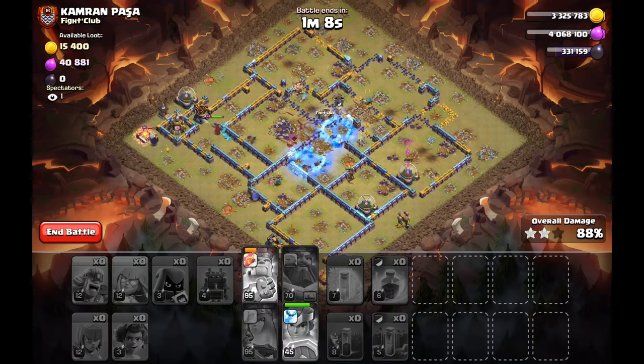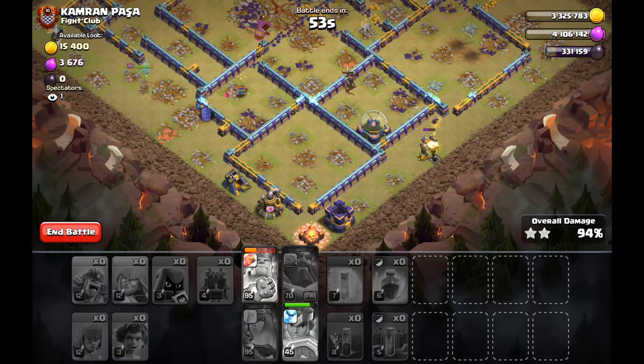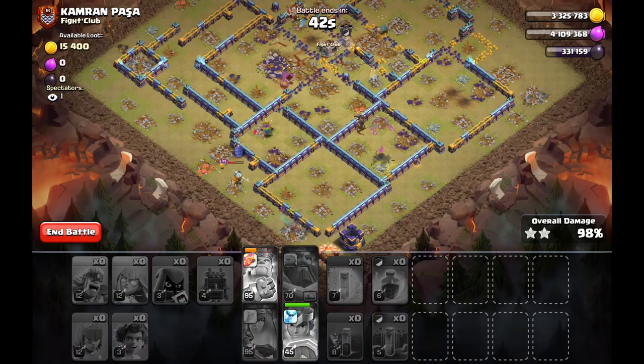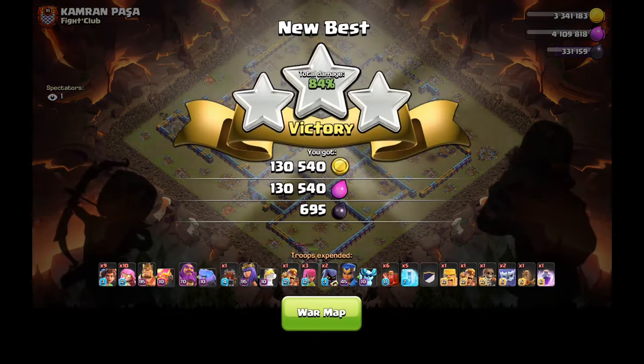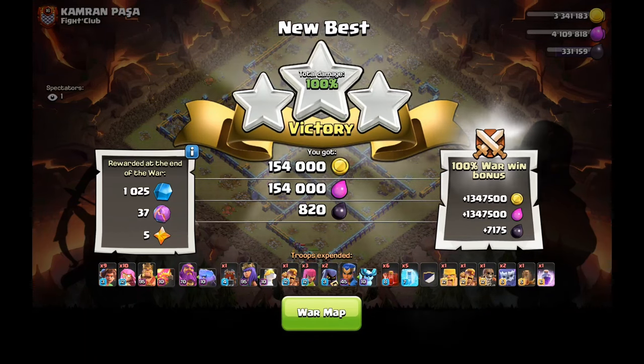This strategy is so much fun because it's ground-based — everyone can just spam their fingers on the screen, drop Root Riders and archers. Just make sure your funneling is a bit better than mine! I'm honestly not the best at ground spam attacks, but I'll keep bringing different strategies to wars. Next time I'm thinking Super Dragon or Electro Dragon — or maybe regular Hydra. Let me know in the comments what you'd like to see. Hope you have an amazing day — take care and peace!